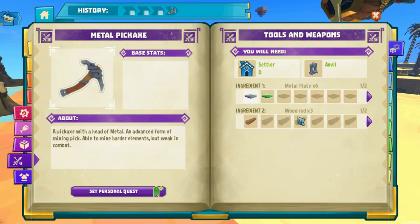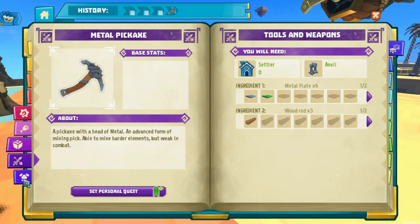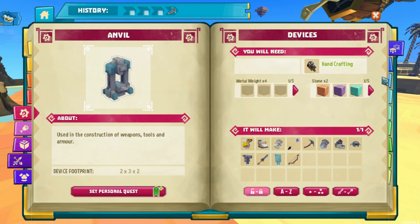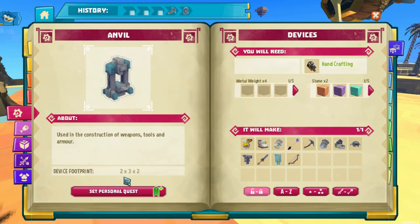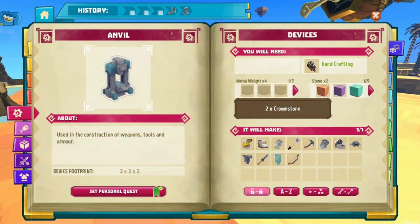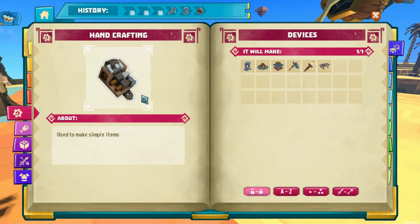I noticed there's a wood short bow — I want to make the pickaxe, but I don't quite figure it out. Then I realize: I need an anvil. I click on that — to make the anvil you need four metal weights, which means you need a lot of metal. It tells you how big the device is — it's pretty cool, this whole wiki thing.